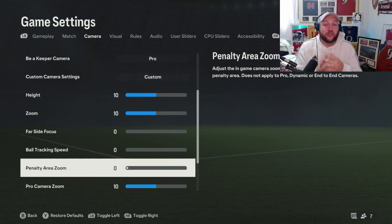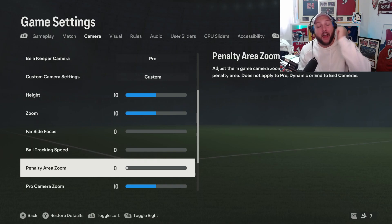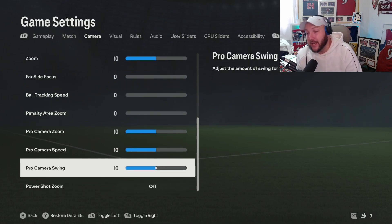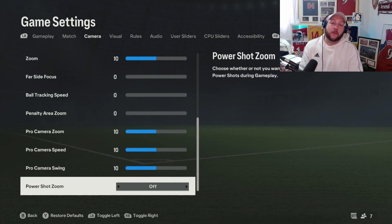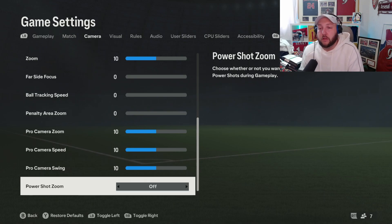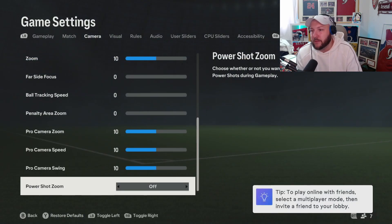Penalty area zoom is a new feature — when you enter inside the penalty box it zooms in naturally, which is very annoying. Have that on zero, just like in any other FIFA or EA Sports game. Pro camera is 10, 10, 10 again. Power shot zoom — when you do a power shot with LB and RB or L1 and R1 together and shoot, it zooms in. Turn it off, you don't need it. The rest are pretty self-explanatory.